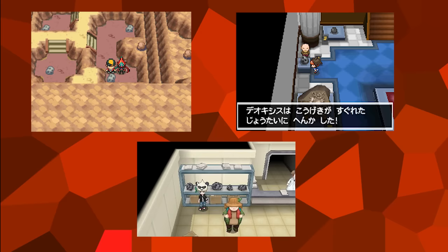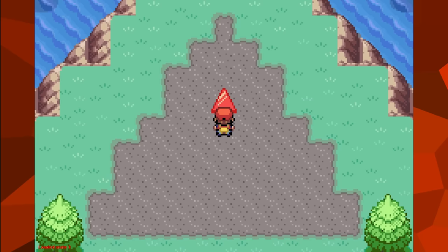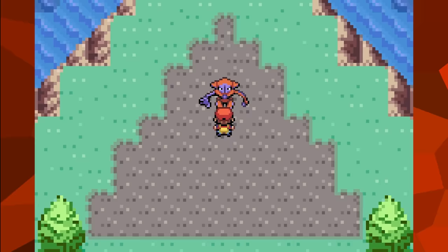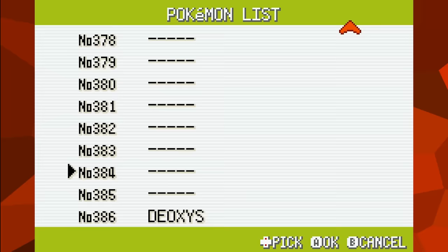Finally, we come to the last two sprites: the Attack and Defense forms of Deoxys. While nowadays Deoxys can easily change between its forms, during the GBA era the form Deoxys retained depended on which game it was on. It would make perfect sense for these sprites to be in the data, but in the final version of all games featuring the Birth Island event, Deoxys is always seen in its Normal form and won't change into its proper form until after it is captured, rendering these two sprites completely useless.